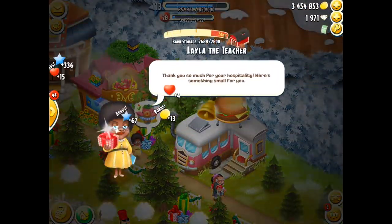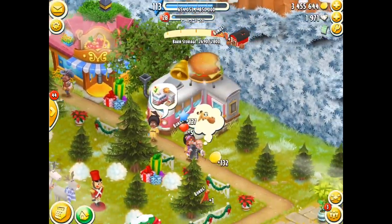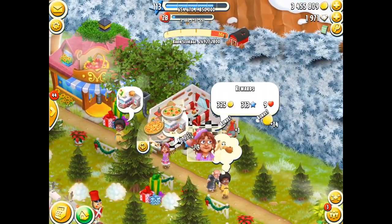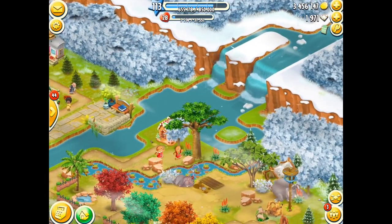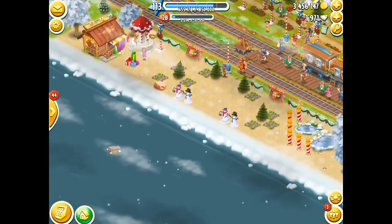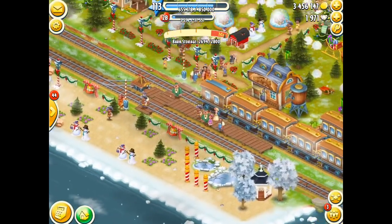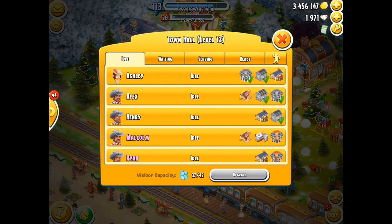The train drops off passengers, they request to go to buildings. You service them, you turn them around, you get your gifts, your reputation points, your XP, your coinage. But there's always been something missing from the actual town — something that I've been requesting for a while, along with quite a few other people around the world. We want the ability to go to different people's towns and pick up passengers.